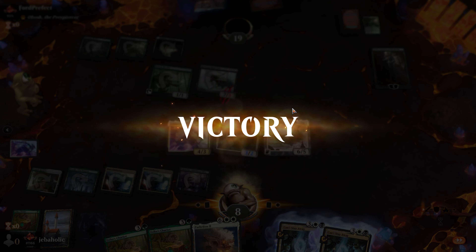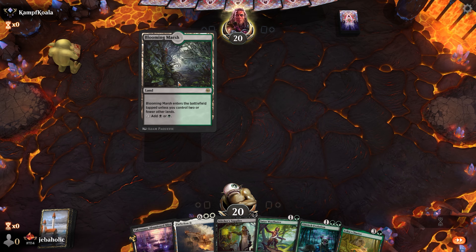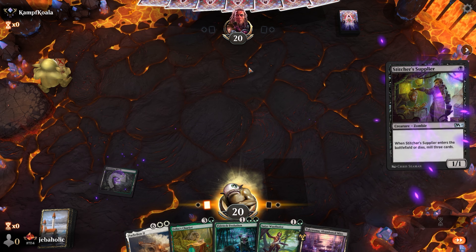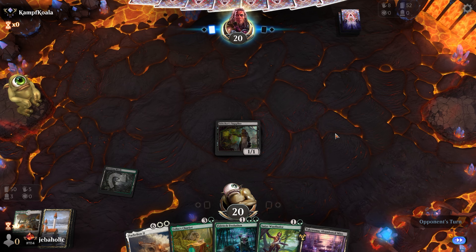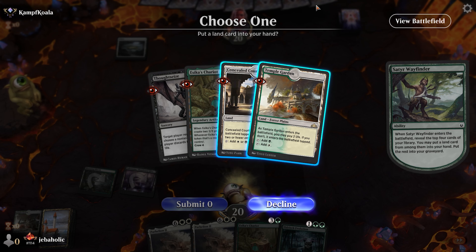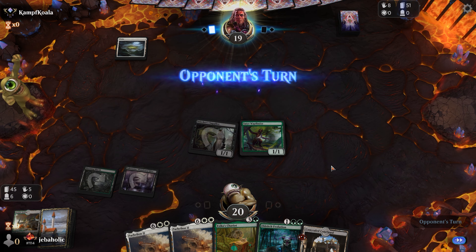And they'll just concede. This next hand looks good — Supplier into Wayfinder into Eldritch Evolution, definitely keep. Being on the play is always nice. Three lands milled — that's unfortunate. We don't want to be drawing these Parhelions, there are already two in our hand. At least we get a Chariot to the graveyard. Oh no, I took the wrong land — I had to take Temple Garden there. That was a huge mistake: I don't have double green now. Very unfortunate.